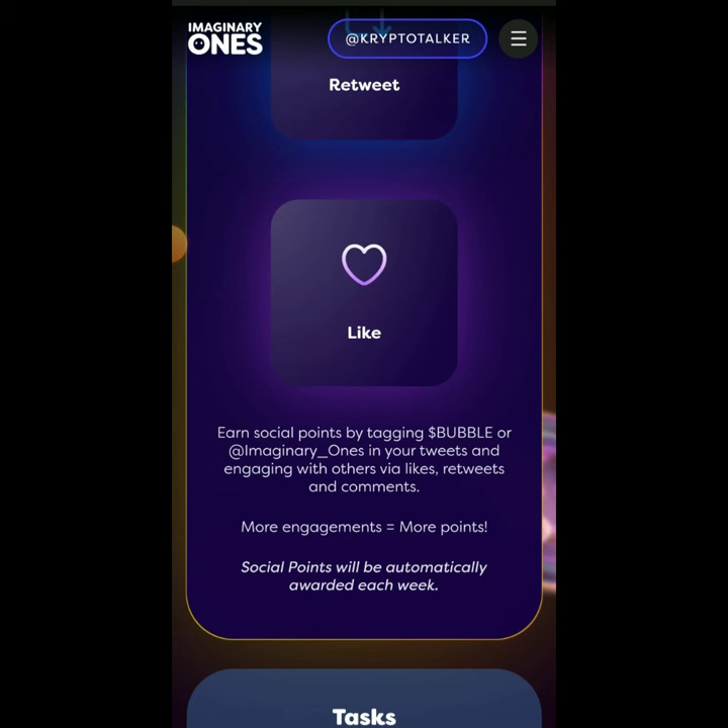Earn social points by tagging Bubble or Imaginary Underscore One in your tweets and engaging with others who have that tag. Don't engage on tweets that are not about Bubble - not only will it not count for you, but those people might block you for spam. Only comment with Bubble on someone's post when you see they have posted about Bubble. Don't go to random people posting about relationships or politics and comment 'Bubble' - only when you see Bubble on the post.